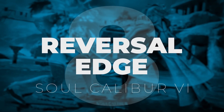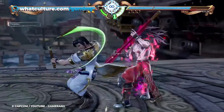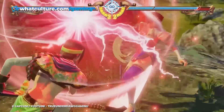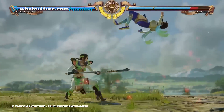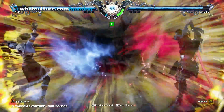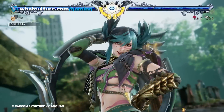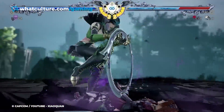Number 8: Reversal Edge - Soul Calibur 6. Soul Calibur 6 was another successful entry into the hit fighting game franchise for the most part, albeit qualified by the inclusion of one widely loathed new mechanic, the Reversal Edge. Reversal Edge can be instigated by either player to initiate what is effectively a tide-turning game of rock-paper-scissors in the middle of a fight, whereby both combatants have to choose whether to attack, guard, sidestep, crouch, and so on. Various options will defeat various other options, and it's up to players to learn which abilities are best suited to which fighters.